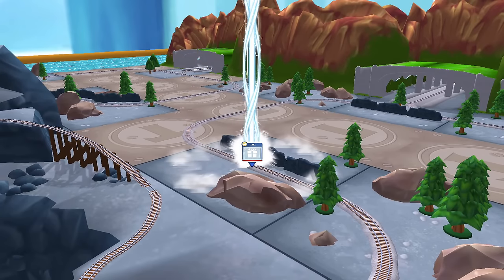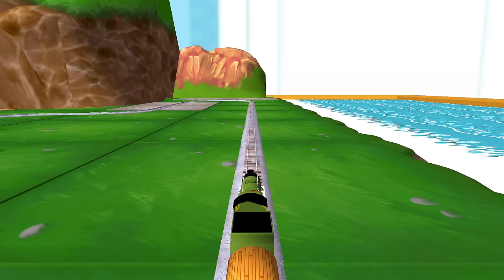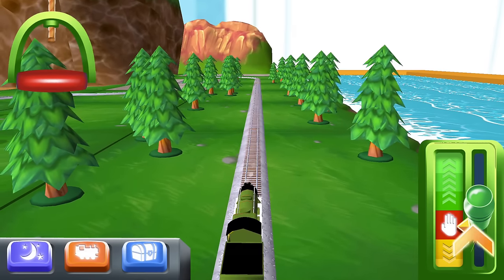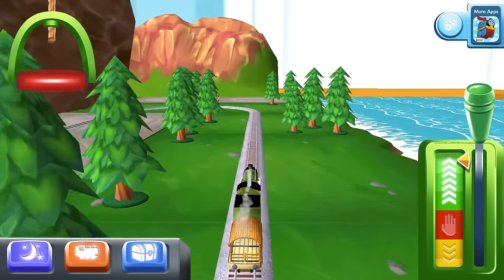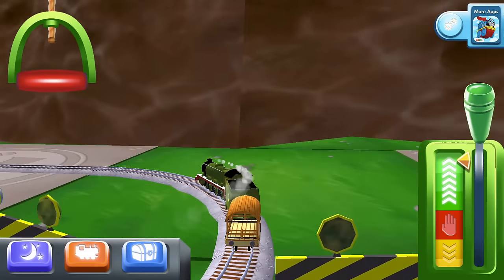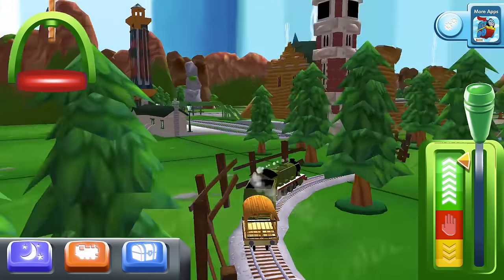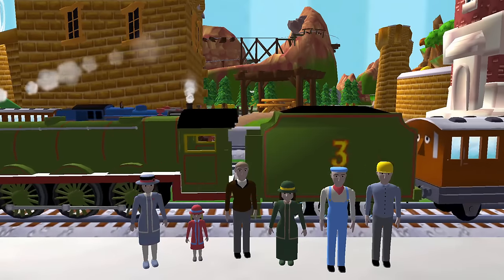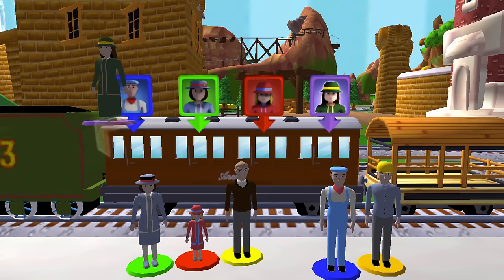Follow the beam of light to find your surprise pack. Help the passengers get into the carriage — drag each of them to the square with the matching colour.